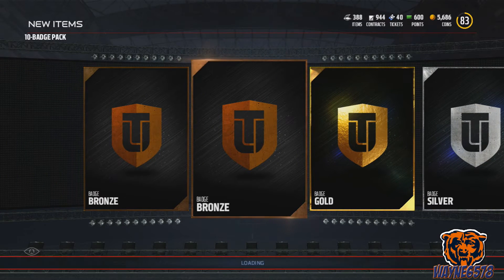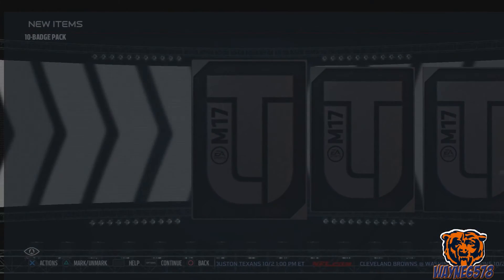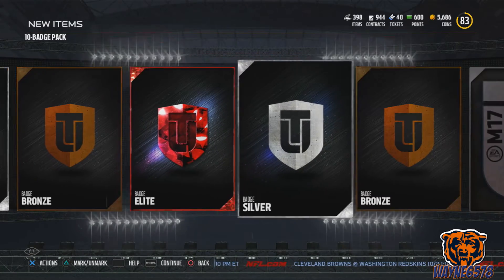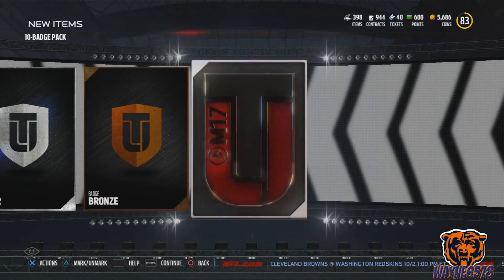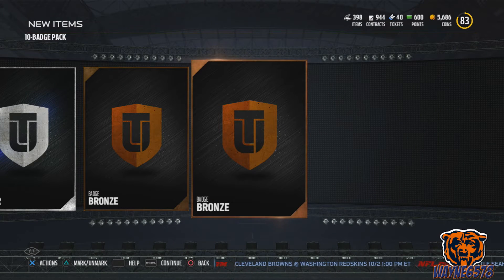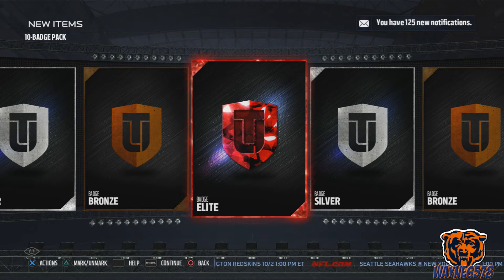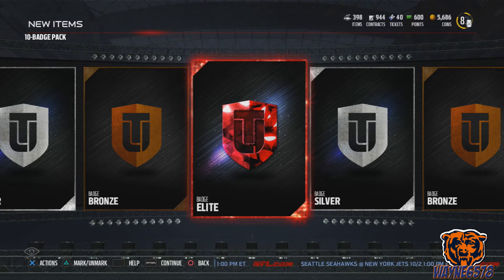If we only spent 15,000 coins or less, these elite badges go for about 23,000 to 24,000 coins. We got some silvers and a gold, so this was a very good badge pack — we can probably make all our money back and more in just this one pack. Let's open up the next pack. We got some bronzes, a silver, and another elite! In less than 15 to 20 minutes we just made all our money back and a whole lot more.